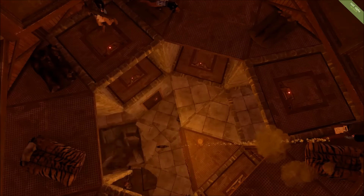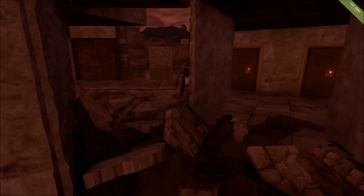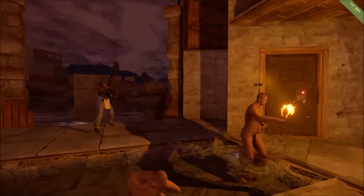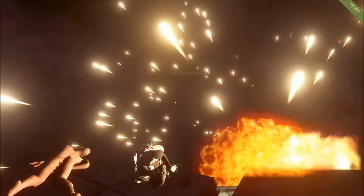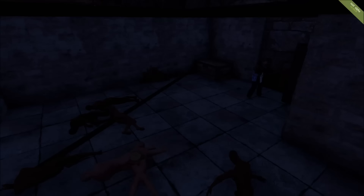UR has an advantage here in that they have a choke point — a bottleneck — which is this one pathway that's been opened up, really the only way for Toxic to get in unless they want to blow another way into the base. Even though the fight is disproportionate with only three UR members left, you'll notice the Toxic members are going down very quickly. That's not anything to do with skill — it's simply the design of the base and the dynamics of the situation. UR is doing a beautiful job using that choke point to their advantage, and even though they used a lot of rockets on one player, they appear to have a lot more to spare.